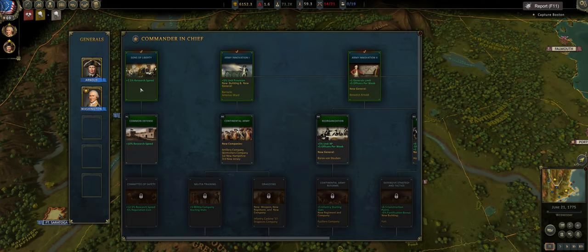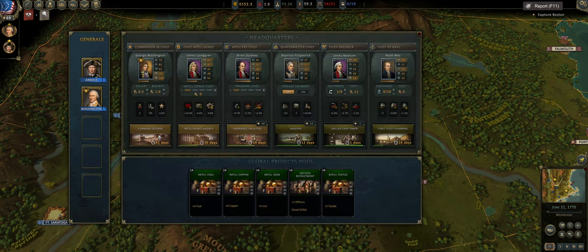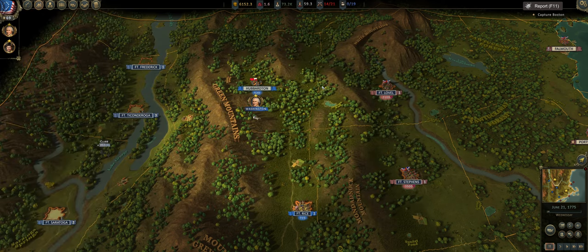Our Sons of Liberty project is done — we did fast track that. We're going to do Common Defense and then probably go Continental Army next. Then it'll be a toss-up of whether we go Committee of Safety or Reorganization and then getting down to the Fusiliers. I want to go for this research speed early and then grab the Continental Army. We'll use our reputation when it hits 20 days to fast track that — that's what we're using all our reputation for at the moment.